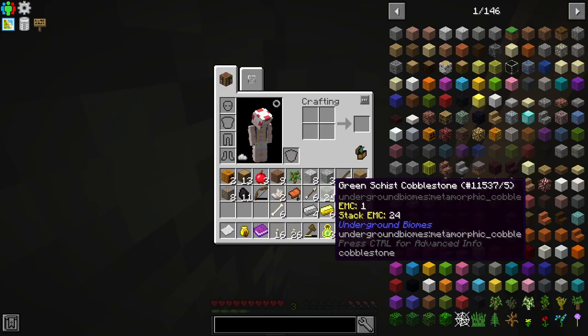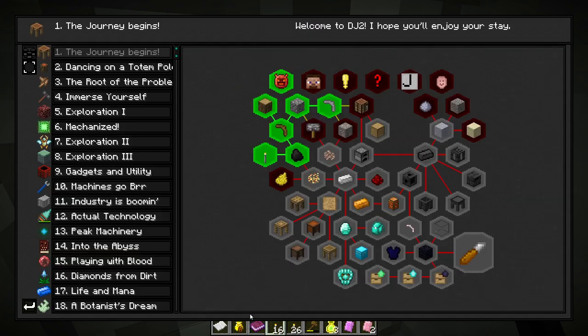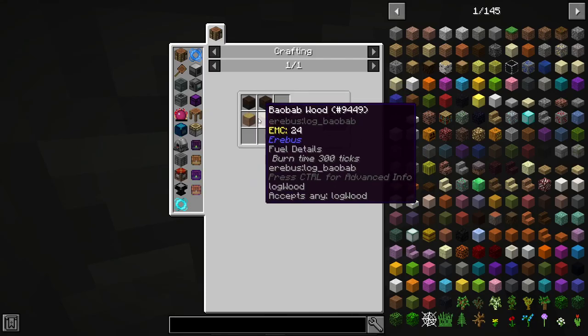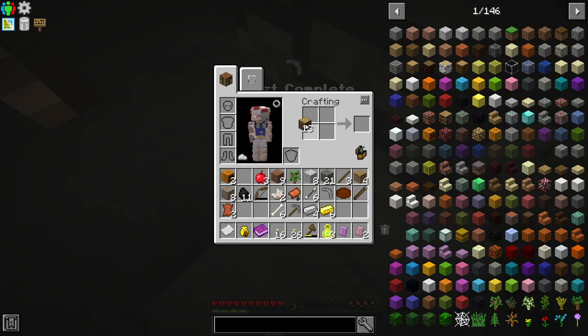Now it wants another stone pick, which is fine because we're going to need more anyway. I didn't put the head in my inventory — let's make the ingredients and make sure they're both in the inventory. Now it completes the quest. A couple leather — leather's always kind of annoying to get, I never want to set up like a mob farm. Damaged stone axe, stone pickaxe, and two crafting bases — that's two logs and two planks.